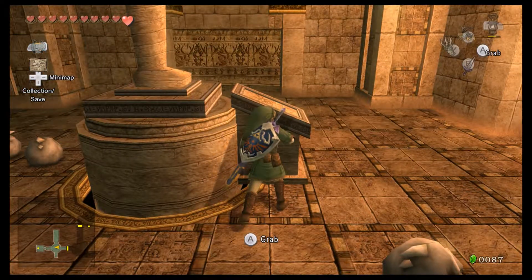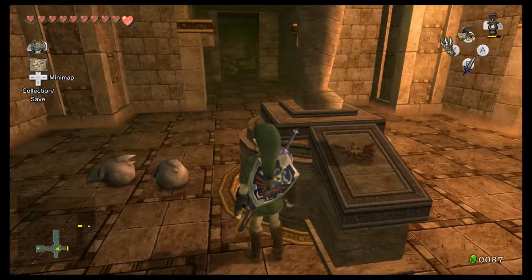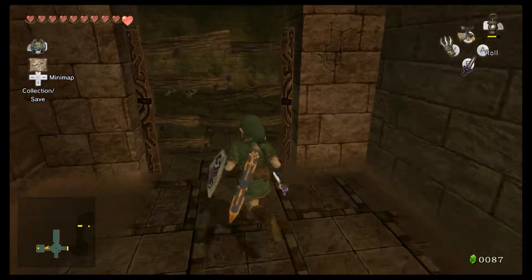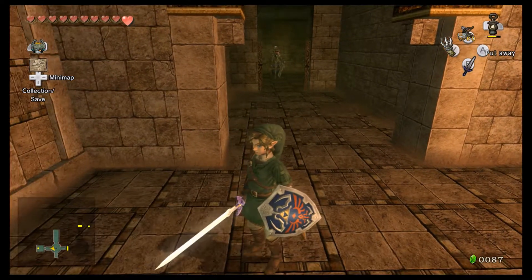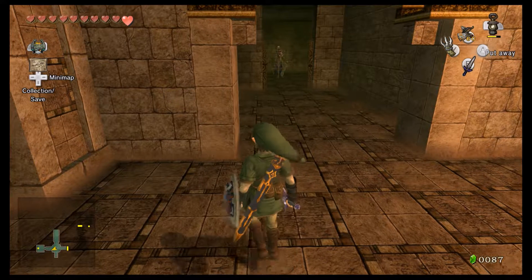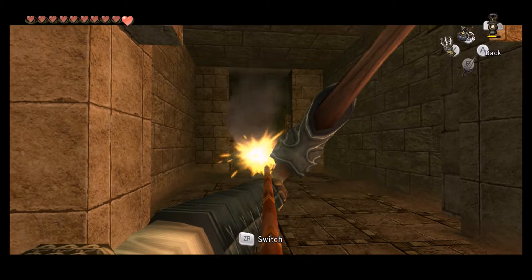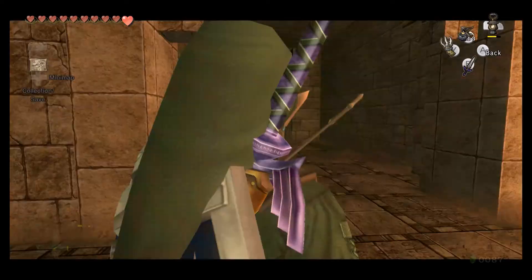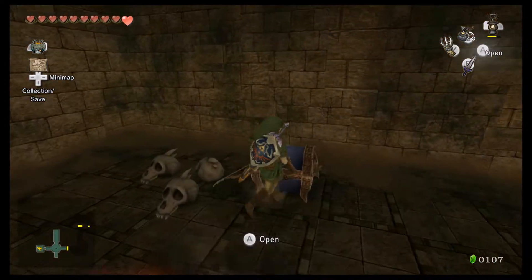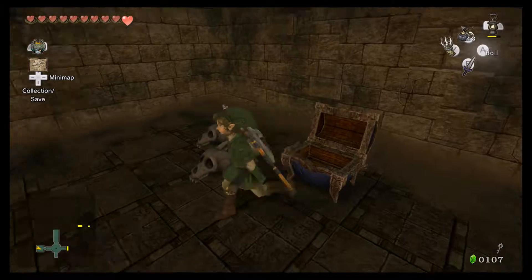Now we need to push — or pull — this block this way. It's a Redead. I just remembered another really good way to get rid of Redeads — if you use bomb arrows, you can hit the Redeads from really far away, and they die to two bomb arrows. That is another very good way. Otherwise, I just recommend doing it as a wolf — it's a lot more resourceful.